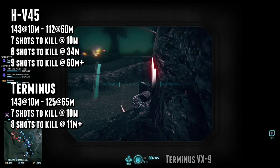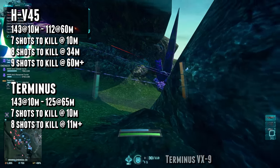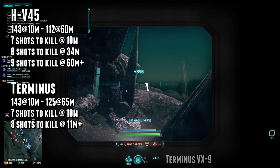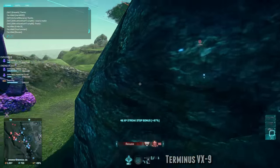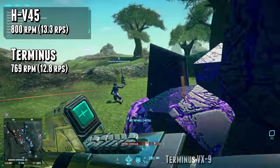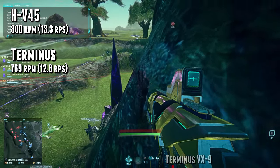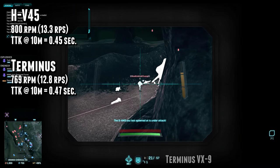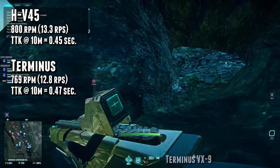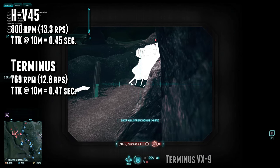The 8 body shots to kill stops at about 34m and it'll roll over to a 9 shot kill for the HV45, but you'll never drop below an 8 shot kill for the Terminus, provided your target has that theoretical 1000 effective health pool, which means no overshield or nanoweave. Rate of fire on the HV45 is 800 rounds per minute, or 13.3 rounds per second, and the Terminus has a rate of fire of 769 rounds per minute, or 12.81 rounds per second. For the 7 body shots to kill at 10m, the theoretical time to kill for the HV45 is 0.45 seconds, whereas the Terminus' time to kill is about 0.47 seconds. And for your 4 headshot kill, there's almost no difference, as they both hover around 0.23-ish seconds.